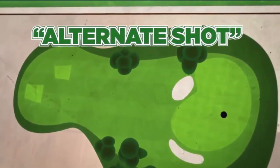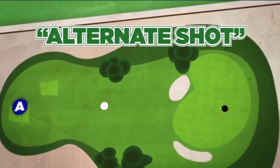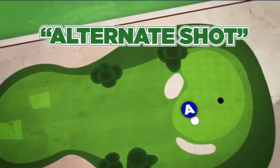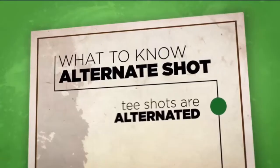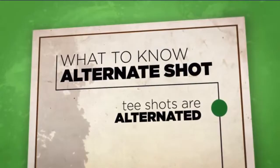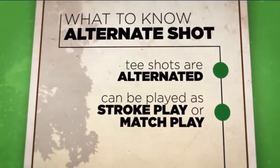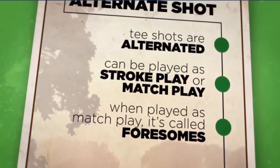Alternate Shot is a competition format in which two-person teams alternate hitting the same golf ball. The first player tees off, the second player hits the second shot, the first player hits the third shot, and so on until the ball is holed. Tee balls are alternated so that the same player doesn't hit every drive. Alternate Shot can be played as a stroke play or match play format. When played as match play, it is also known as foursomes.